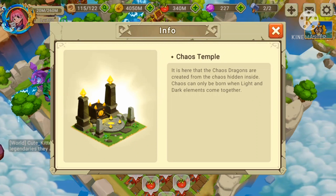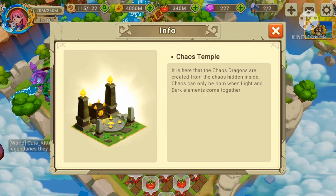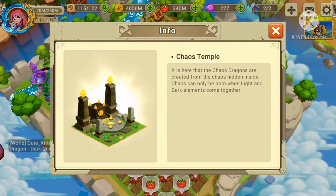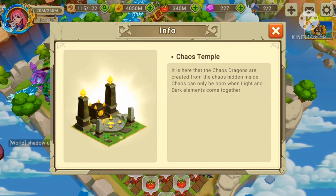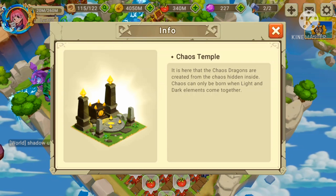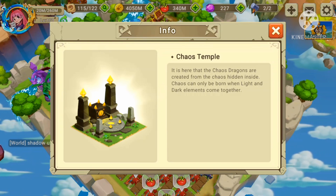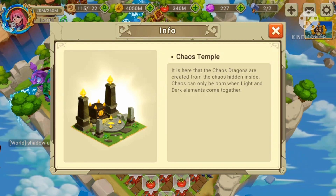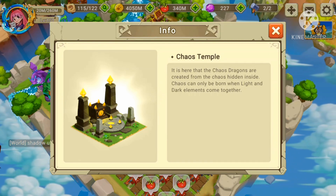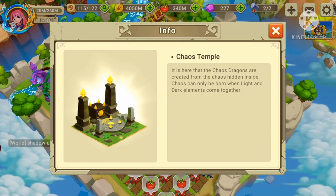First of all, the info. Chaos Temple: it is here that the chaos strengths are created from the chaos hidden inside. Chaos can only be burned when light and dark elements come together. This already gives us a little hint — you need two legendaries to beat the chaos dragon, since light and dark elements must come together.